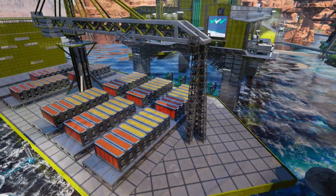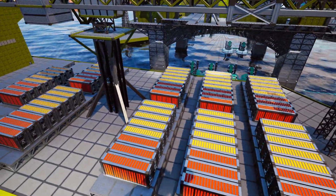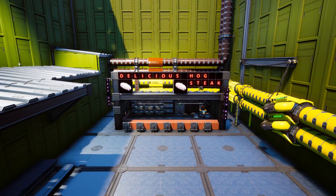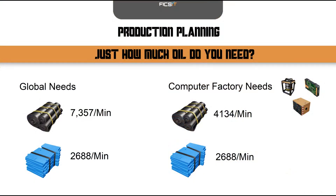To export the rubber and plastic, cargo ships have been developed which can transport up to 76,800 rubber or plastic per trip. Because Fix-It employees will be expected to work on these oil rigs for days on end without breaks, food is prepared on site to maximize available working time. Now that these systems have been designed, they can be implemented into this Pioneer's project assembly goals. To reach this Pioneer's production goals, 7,357 rubber and 2,688 plastic is needed per minute.